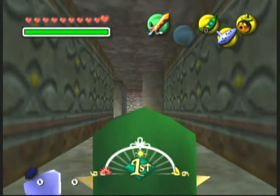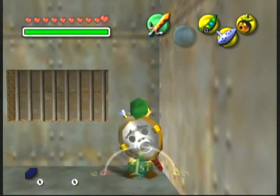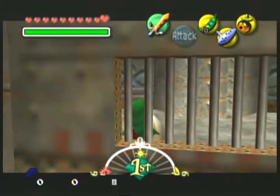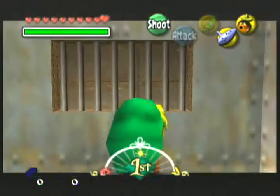I have one cheesy setup, and that is to go into the corner, face this wall, shield turn right, full left, stab, full backflip, turn Deku at the end of the backflip, target.